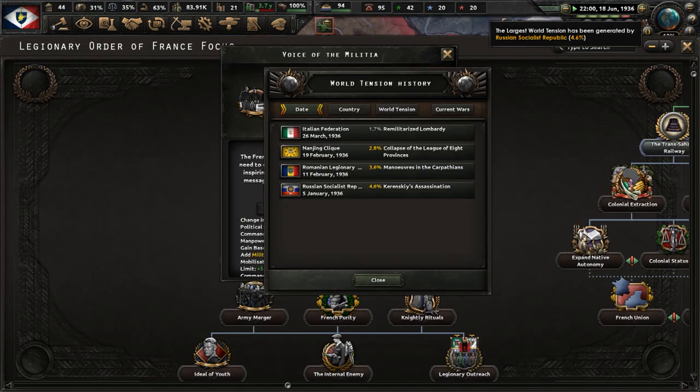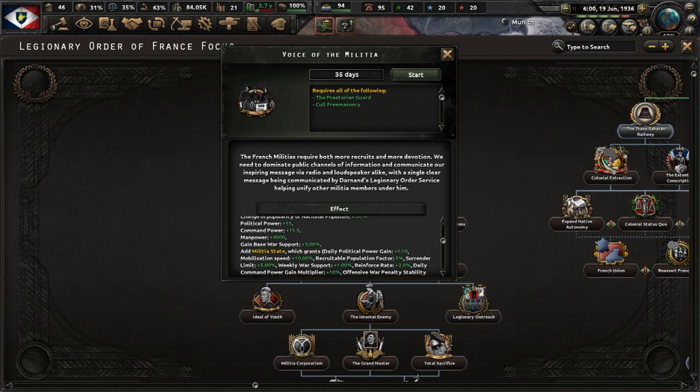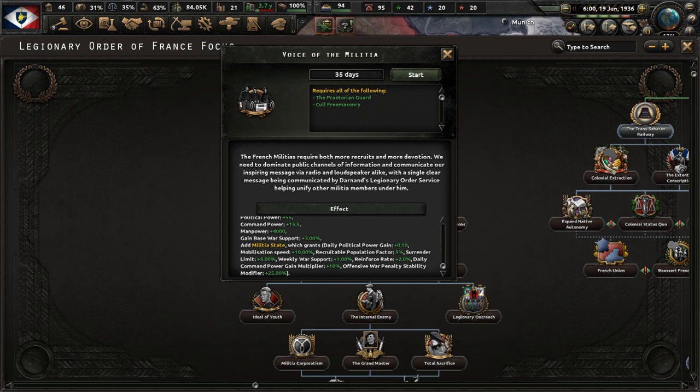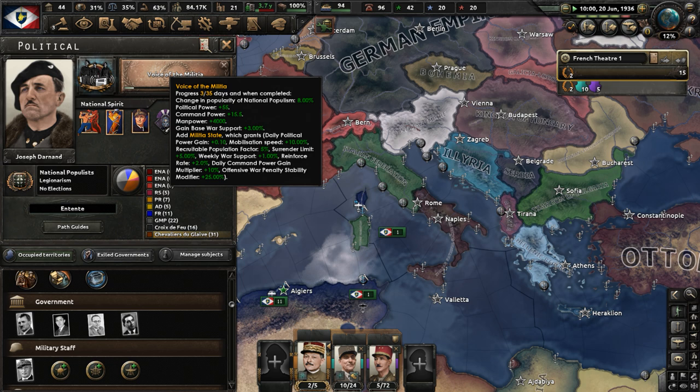Now let's do 'Voice of the Militia.' The French militias require recruits and more devotion. We need to dominate public channels of information and communicate our message via radio and loudspeaker, with a single clear message from Darnon's Legionary Order service helping unify militia members. From this focus, national populism popularity goes up, we get 15 political power, 4,000 manpower, 3% base war stability, and a national spirit called 'Militia State' which, judging by all the green numbers, seems quite good. That's a 35-day focus.